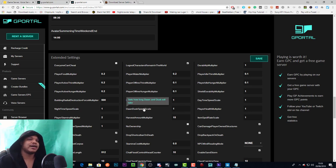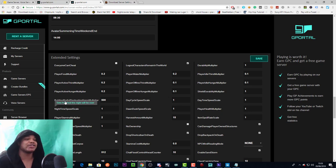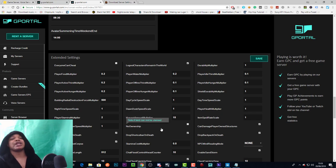Dawn and dusk speed scale sets how long dawn and dusk will last. I'd say leave it at one. If you want shorter nights handle that with nighttime speed scale; if you want longer days handle it with the daytime speed scale. Leave dawn and dusk speed scale alone because I don't have a clear picture of exactly what it does.